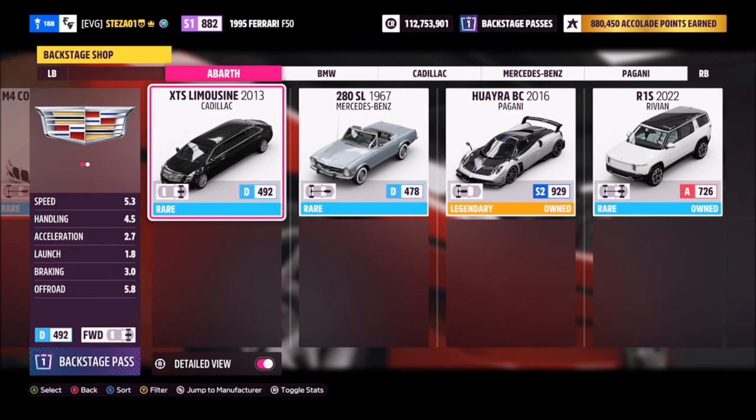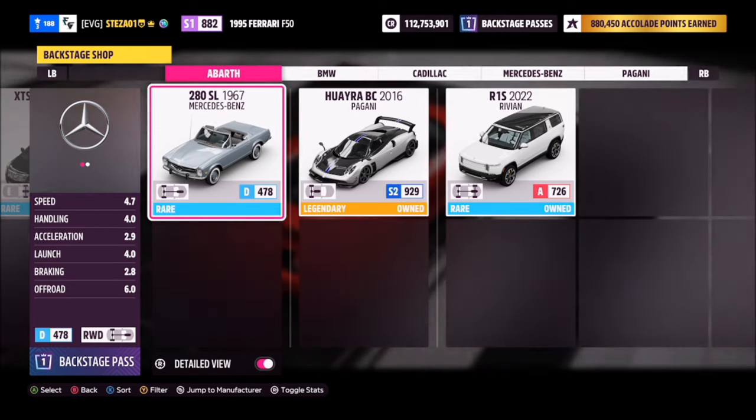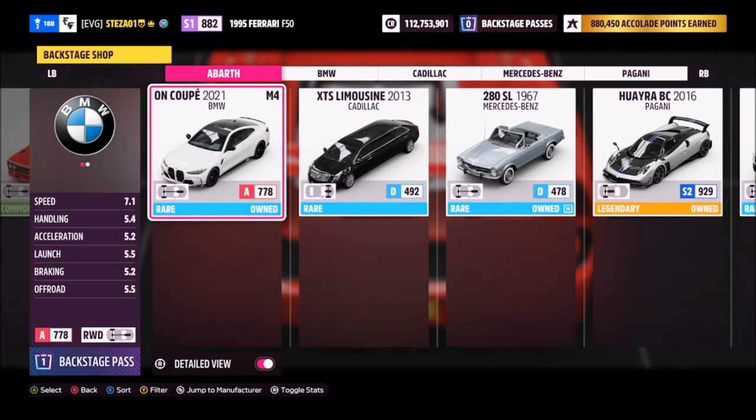I can choose either one, but only one, as I've only got one Backstage Pass which I purchased from the Forzathon shop. If I want to buy the limo I'll need to earn 40 points within the festival playlist to purchase that as well. Once you've purchased what you want, you can have a look at the Backstage Voting area.